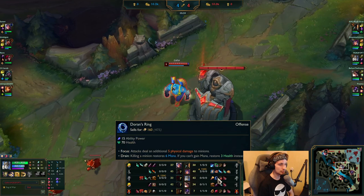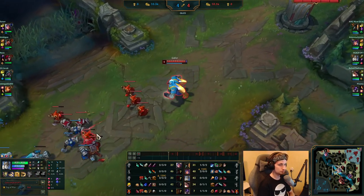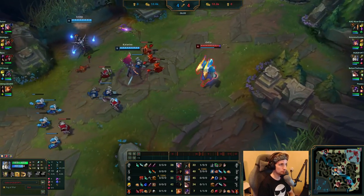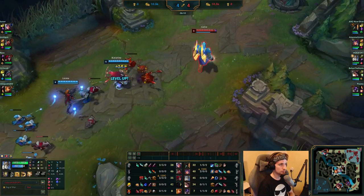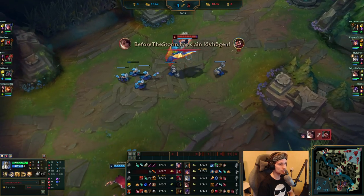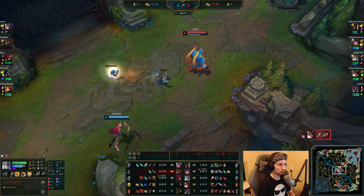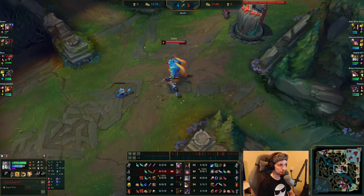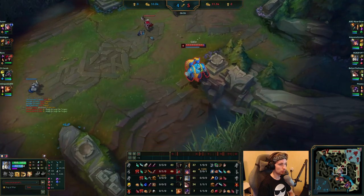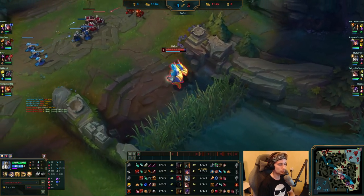As for the items, he went for the Blasting Wand and the Predator boots. That's his current setup, along with about two potions for trading. The way he plays Galio is in a pretty safe way — he doesn't really take that many risks when playing his champion. He's always making sure to stay safe when the enemy team is not showing on the map.